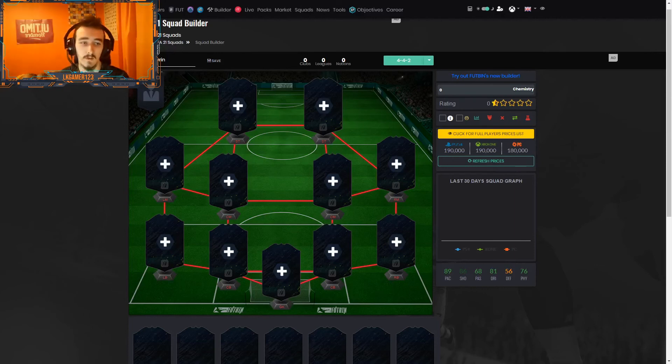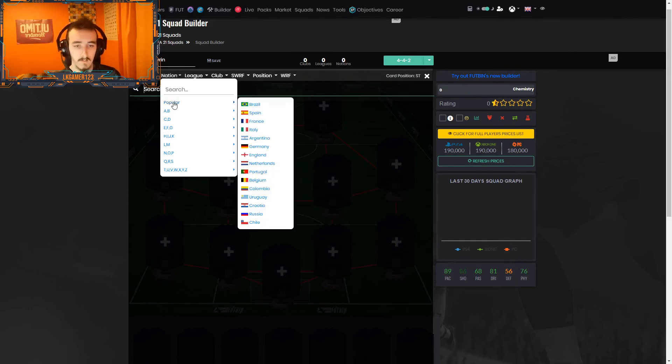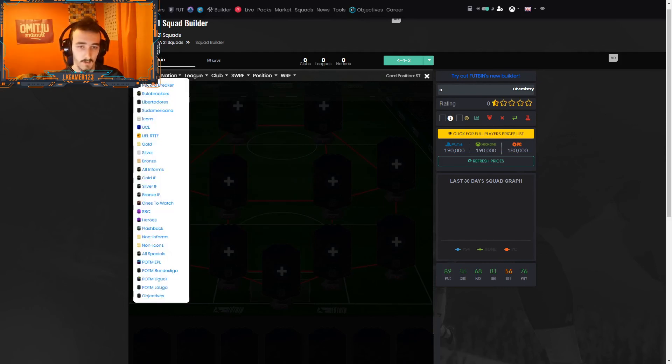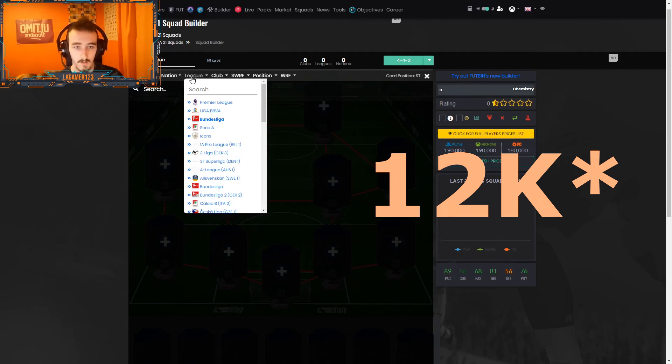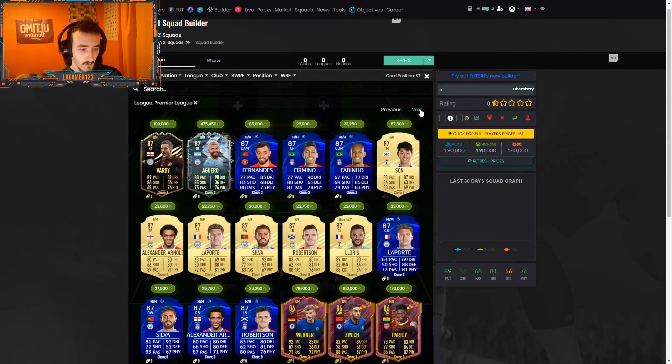Welcome back to another video. Today we're making a squad for the Hector Bellerin objective that's currently out. Many people have probably done it already since it's been out about a week. I thought I'd make a team that people want to use, because I see a lot of people using really bad teams. If you do spend a bit, it'll help you win more matches and get the objective done faster. It's only around two to four thousand coins total.